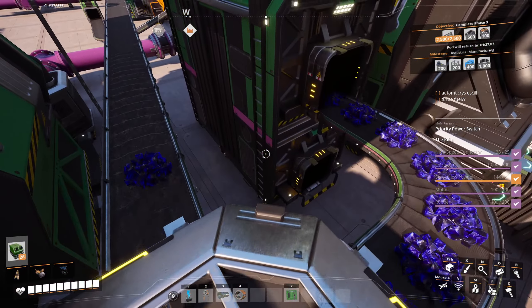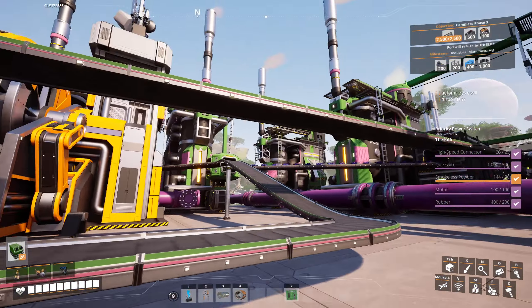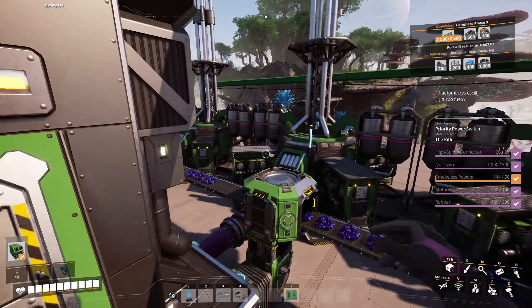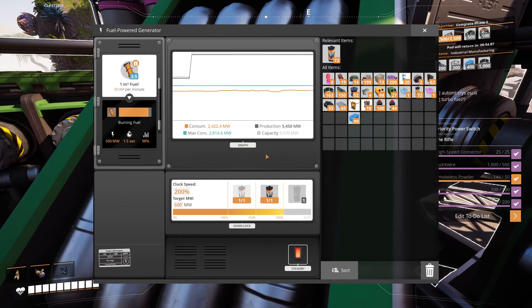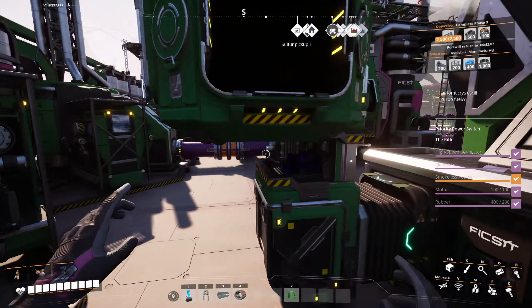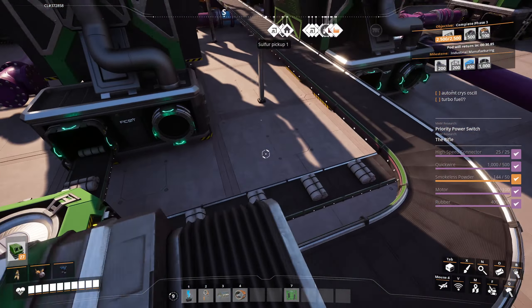Let me double-check everything — this belt needs to be mark 2, and yes it already is. I made the output belt mark 4 just to be safe in case things get more hectic. Everybody's running fine. Checking the power grid — we've leapt from 2,300 to 5,000 watts, which is great, definitely enough power to keep us going. Both refineries are doing fabric and we've got a sink path set up, so once the box is full the excess fabric will get sunk.